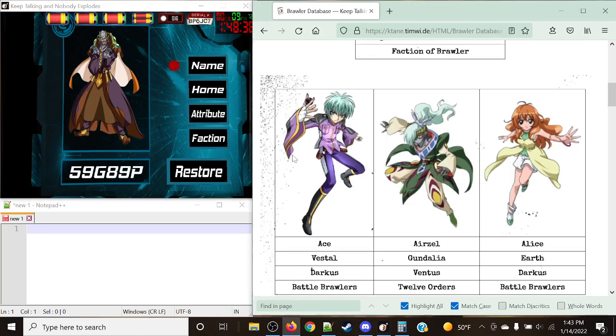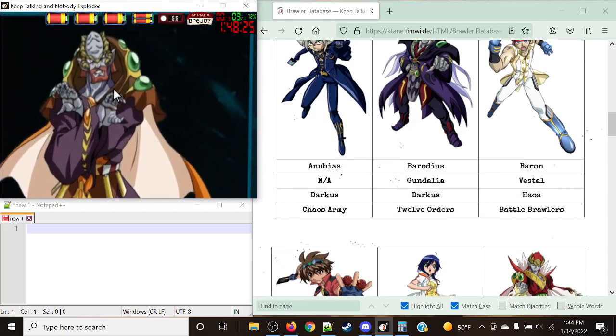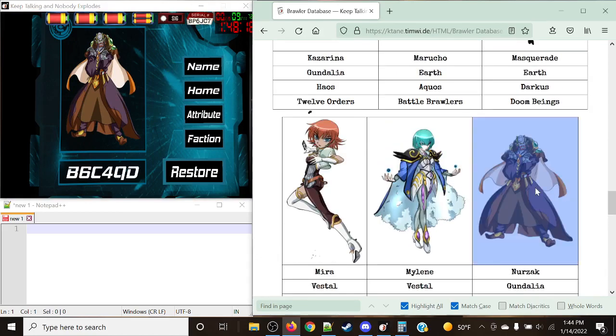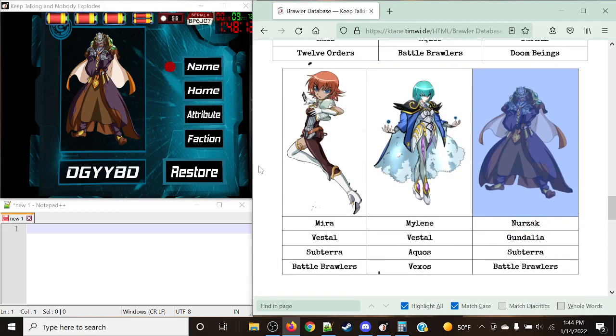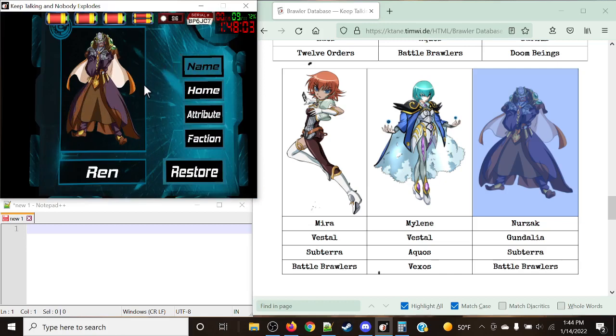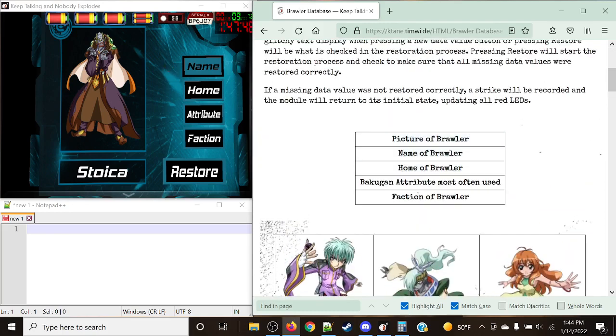The first thing we need to do is describe this guy on the display — the display will never be borked. This dude looks pissed; he's got a giant beard and he's very, very tall, but his face is small. Scrolling down, this corresponds to Nurzak. All we need to do is figure out his name. Note that the display in the bottom has stopped cycling. We cycle to get to the name. The order is: picture of the brawler, name, home, Bakugan attribute most often used, and faction — which corresponds exactly to the order of the fields we need to fill.